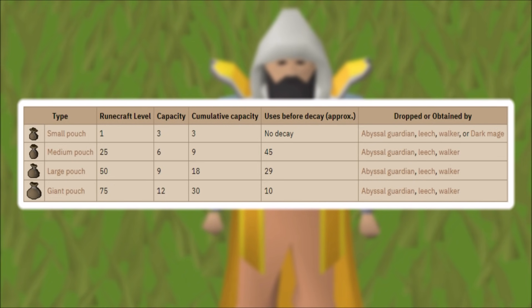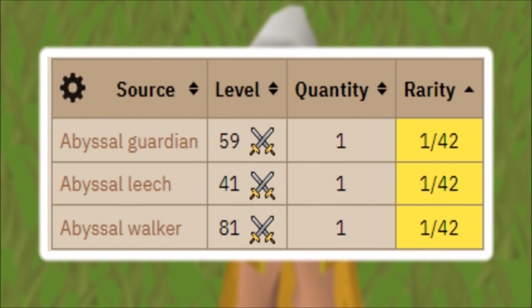Runecrafting pouches are little bags that carry different quantities of pure essence so you can craft more runes per trip. After completion of the Abyssal mini quest you get the small pouch, which holds 3 extra pure essence per inventory. To obtain the medium, large, and giant pouches you need to level up your runecrafting: 25 for medium, 50 for large, and 75 for giant. They hold 6, 9, and 12 essence respectively. You get these by killing abyssal guardians or abyssal leeches in the Abyss — they have a 1 in 42 drop rate.